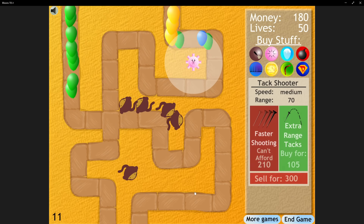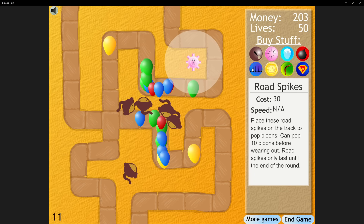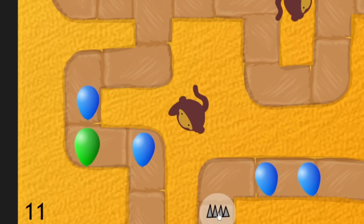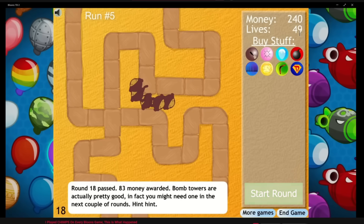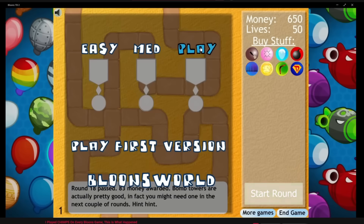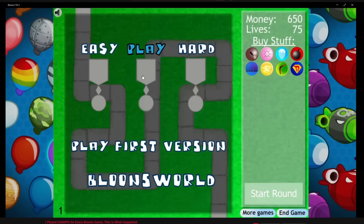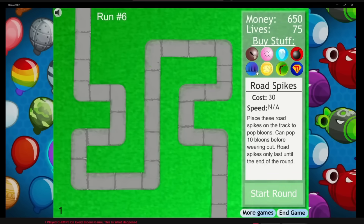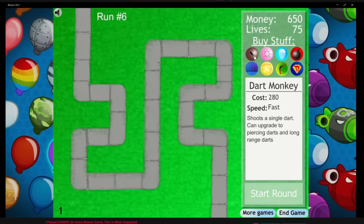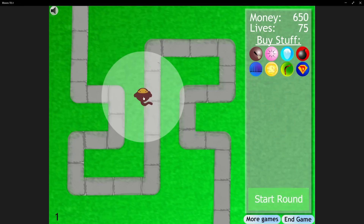But this is where it fell apart. Round 11 introduced yellows and they blew right past us, so we leaked a few bloons and had to start over. Before doing so, I quickly peeked at Najroom's run to make sure it was possible, and found out he did this on the medium map. So that's what we're going to do. Hard mode is definitely possible with a bit of leaking and selling, but beating that map on chimps would have been brutal. We're going over to the medium map that resembles BTD1.